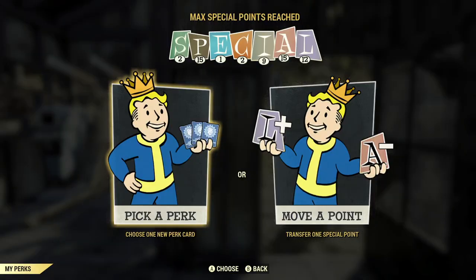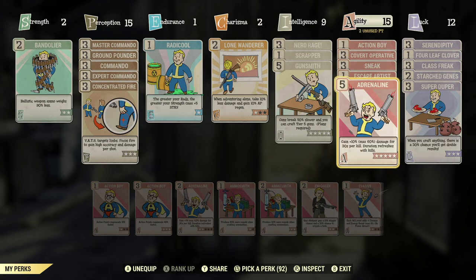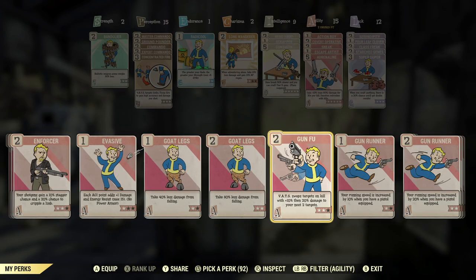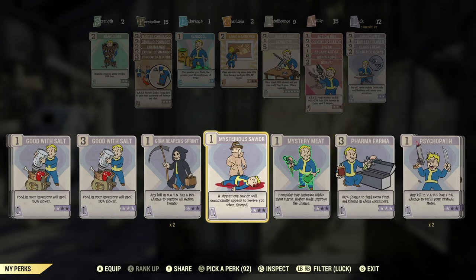Hello everyone, this is Fisty McRib and we're back with more Fallout 76. Today I'm going to spend a little time with the bow that was introduced in Wastelanders — specifically, how to use it in VATS.